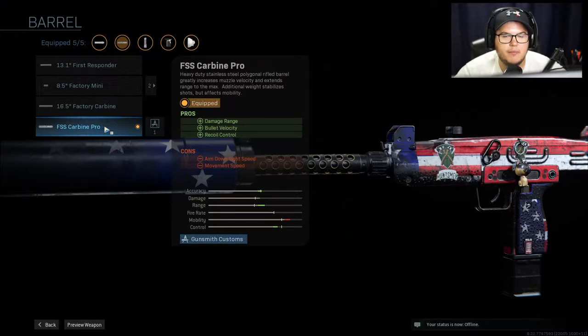Obviously it's not that hard, but when you want it now, I would rather just pop a double weapon XP token and unlock it. I had to play like seven games because I wasn't getting the long shots with the crappy Uzi setup. But I got it, and I love this setup. The FSS Carbine Pro is definitely nice.